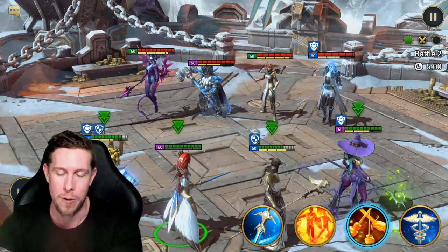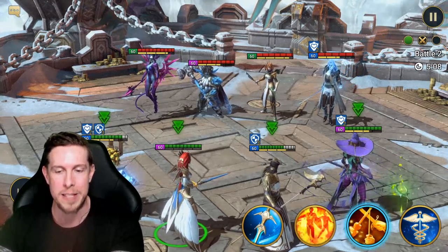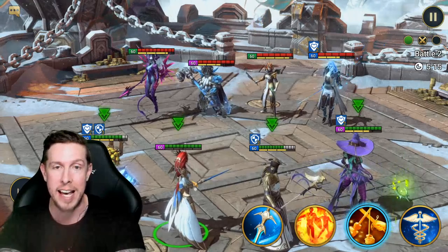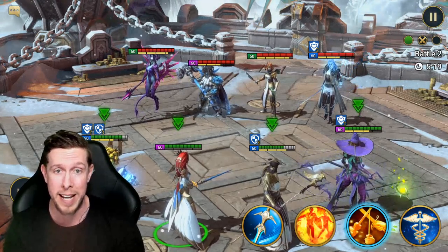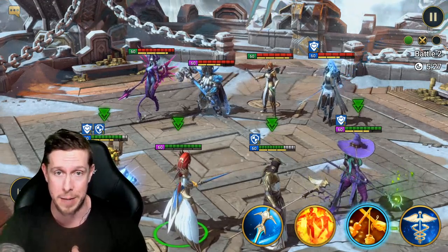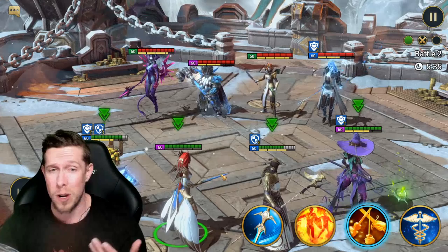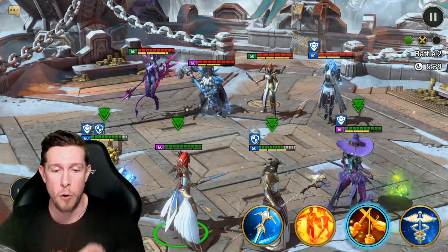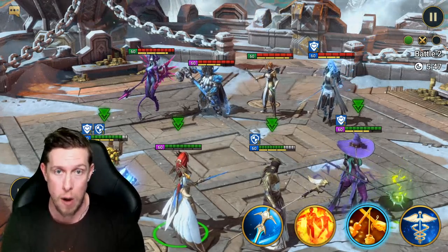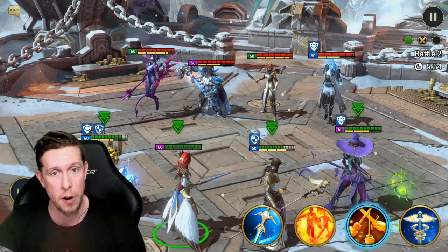A nuke comp — again, speed is imperative. It is a speed battle; I'd be lying if I said otherwise. Arbiter goes first. On a nuking comp it's important to have a speed lead and a turn meter booster — in this case they're the same champion. Arbiter has a 30 speed aura lead and a 30% turn meter booster in her kit. If you don't have Arbiter, a Seeker, Apothecary, Skull Crown, or Gorgorab with a turn meter booster can work.